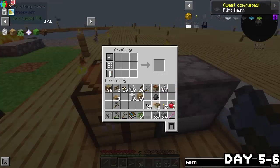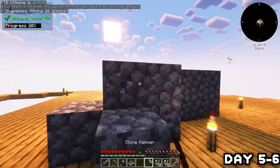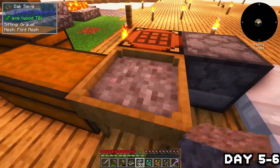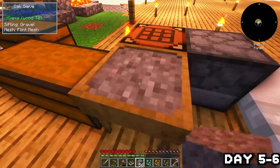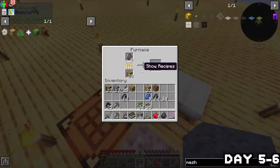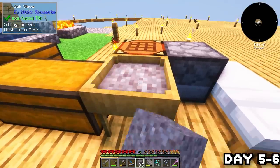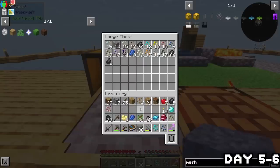I upgraded to a flint mesh so we could actually get some ores. I also used an OP method that allowed me to mine large areas of a specific block — super super useful. After spending all day and night tediously sieving through gravel, by noon of day six I finally had enough iron to craft a new mesh. I smelted it down and got an iron mesh, placed it down, and found our first diamonds as well as lots of other stuff — not too bad for day six.